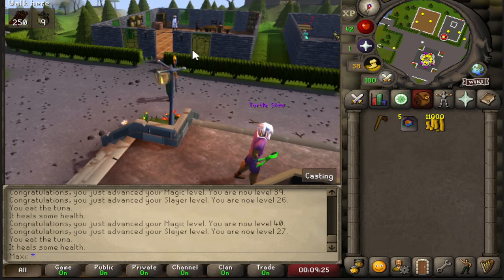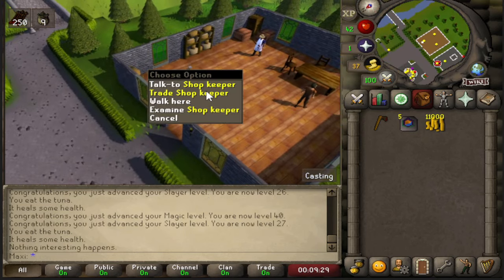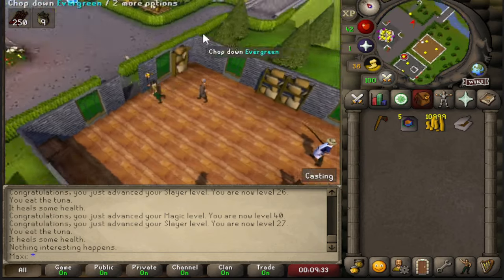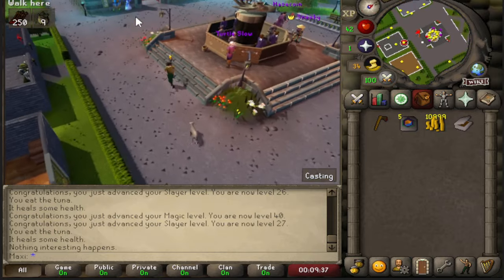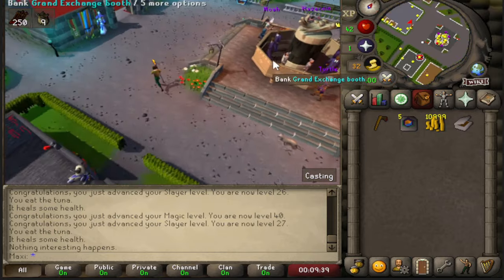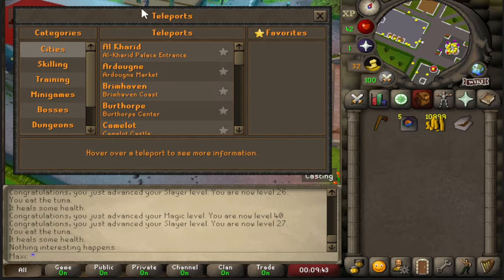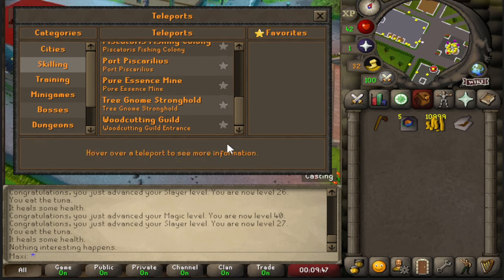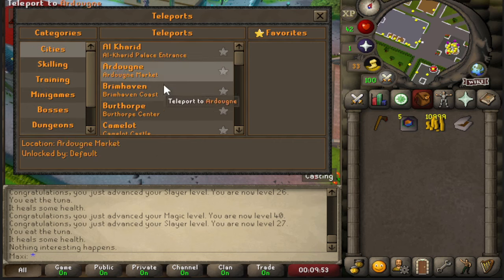I played a decent amount in the beta, and what I saw a lot of was how to get money. Obviously you get a bit of starting cash and a bit more when you do the referring — referral code MAXY by the way, M-A-X-Y — if you guys want to use that.